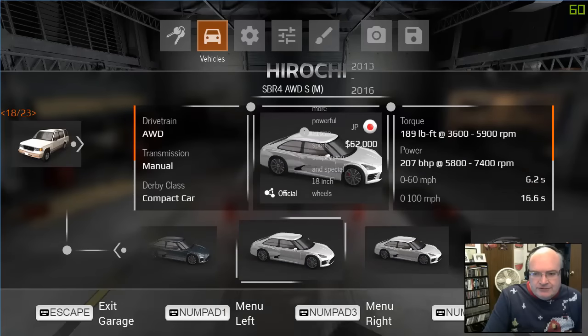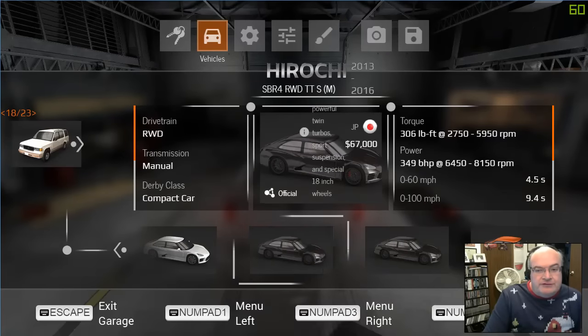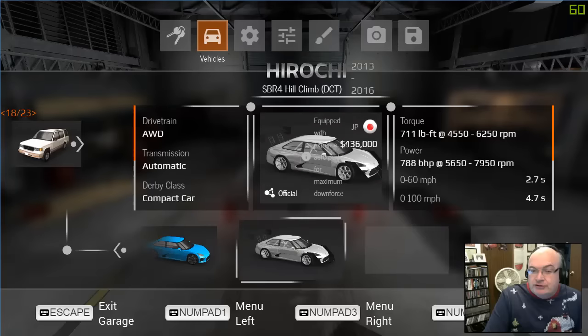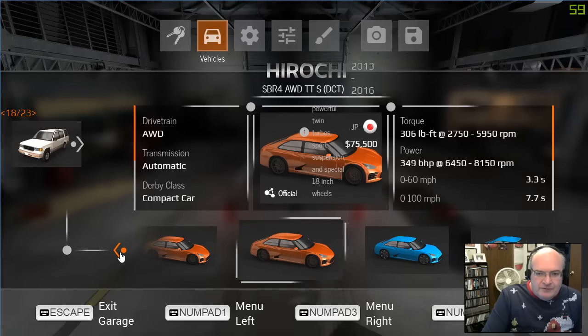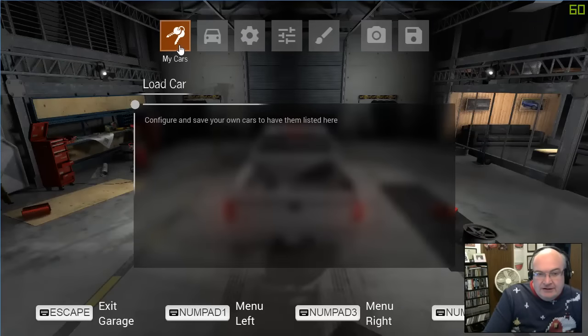You can do this a couple of different ways — you can scroll through this way without making any noise. $136,000. $85,000, $84,000. Obviously, money is going to come into play at some point in the game.